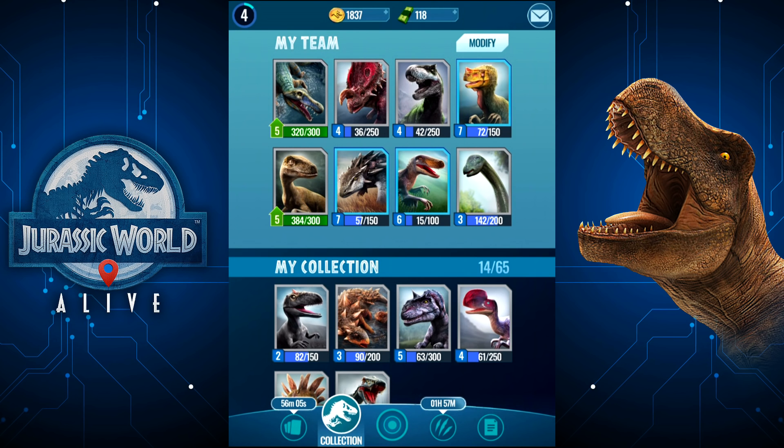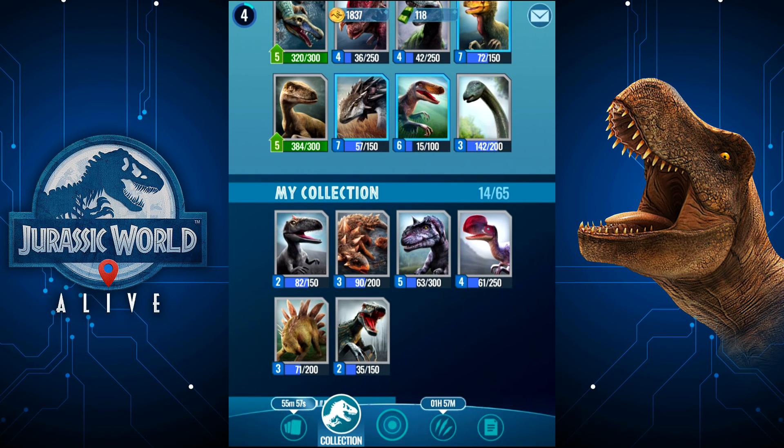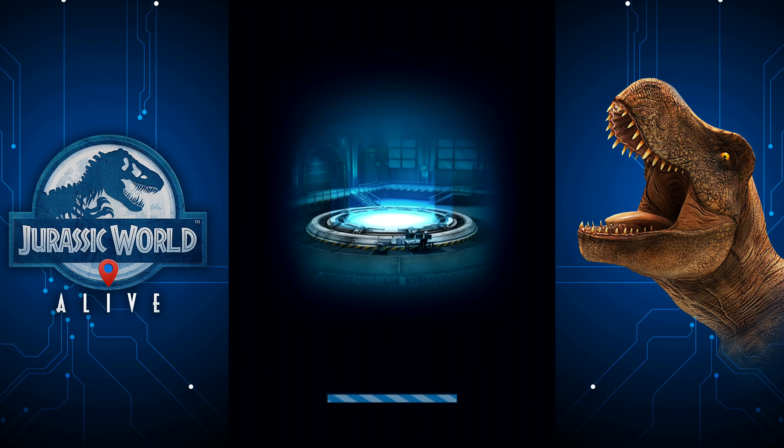I've got some stuff to do today in this little part of the episode. I am going to save the hybridization for the next episode — or rather, I can't quite do it. I need about 77 Majungasaurus DNA in order to make our hybrid. We can level up our Raptor, as you can see right there. Actually, we're not going to do this and I'll show you why in a second.